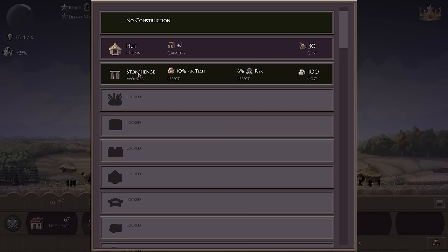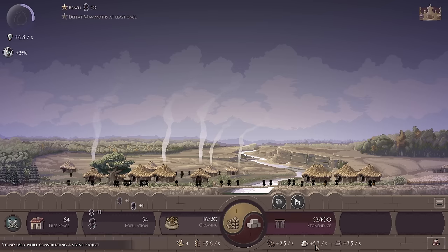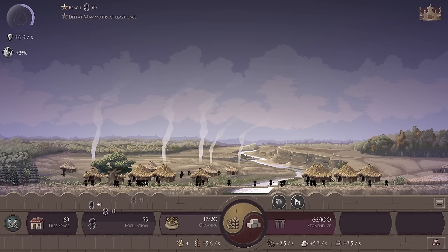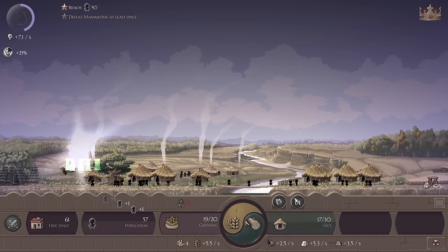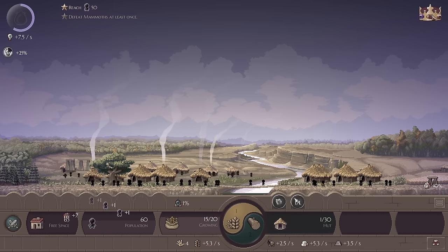We've got 68 free spaces so I think it's okay if we take some time away. We're gonna build Stonehenge — I had to unlock this through an ascension. We get more like victory points per tech so that is kind of cool. Other than that we do have some resources that are giving us passive stuff, so I don't have to click every single time because I do have a flow of stone. Where is that flow coming from?